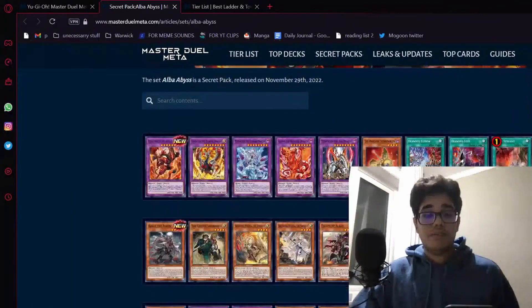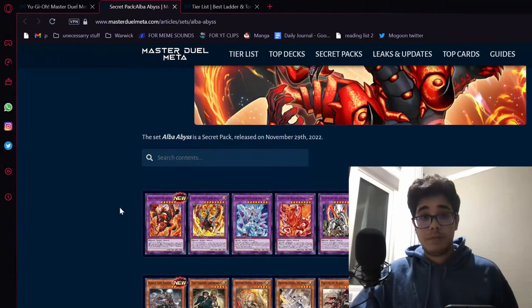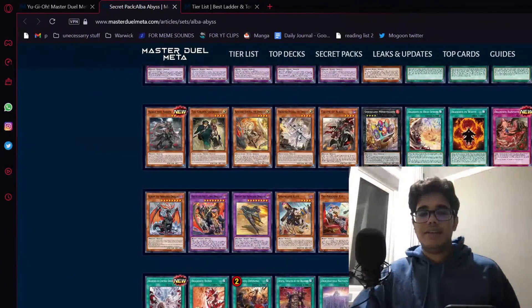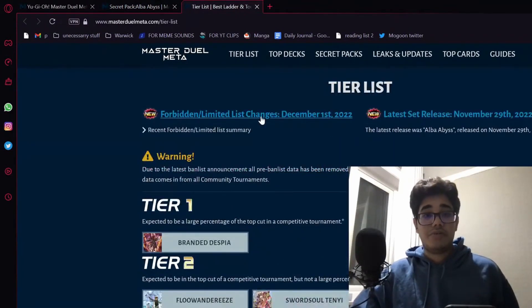Otherwise, nothing else here really raises eyebrows. But overall, this is a great pack for meta players, for people wanting to play meta. It gives you your Underworld Goddess equivalent and a basically barrier-statue effect for your opponent to just land on and not do anything. But regardless, the deck is still good without it — now it's just toxic.